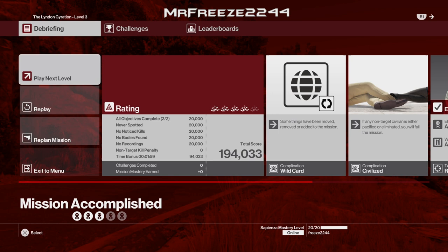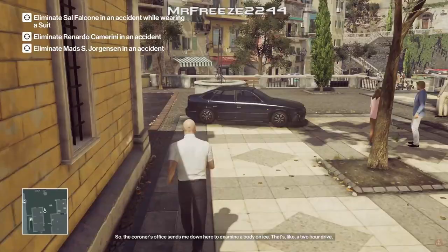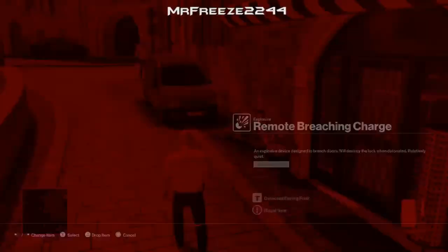Level 4 is when everything starts to change. You want to bring your Remote Breach Charge, your Krugermeyer, and your Remote Explosive Duck, starting again in the Church Morgue. For this level a few of the civilian NPCs can see through all disguises — all of 47's suits. This is what makes it random and complicated. I'm going to give you a guide rather than a straight walkthrough because it's literally impossible to give a straight walkthrough. For the first part I'll do the same thing as the previous level.